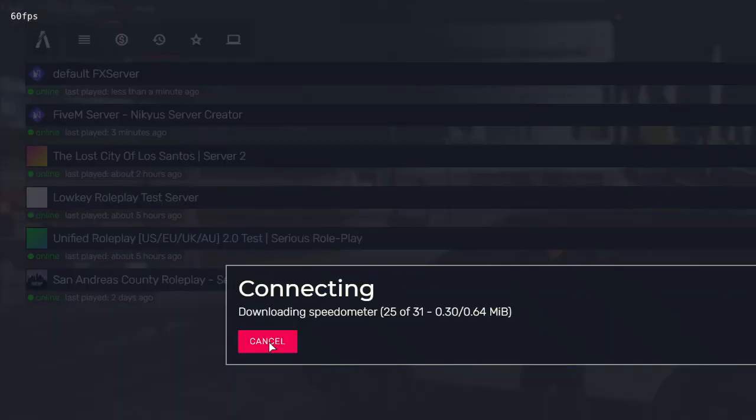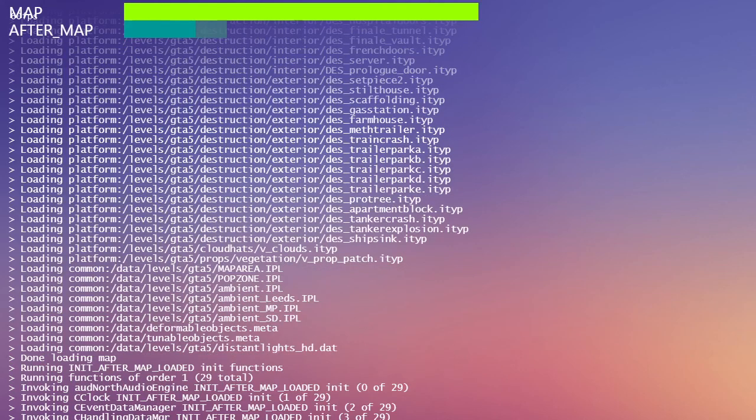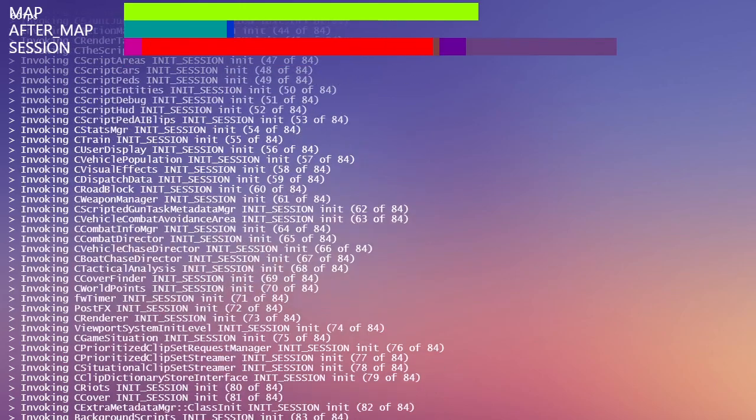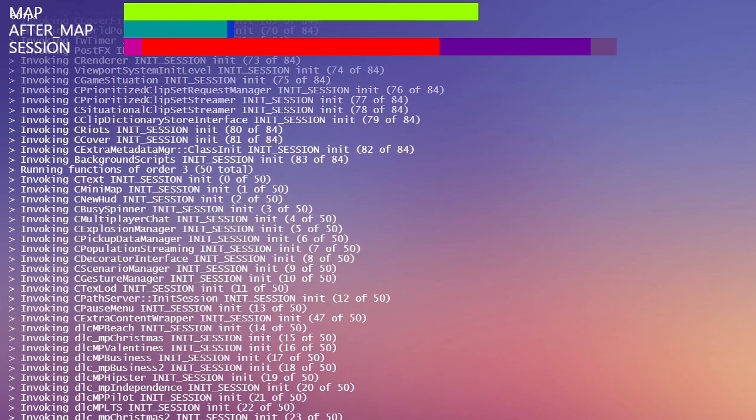That first one wasn't our server but this one here is our server. There we go. So basically that is how to port forward your server and also make a server without a router.